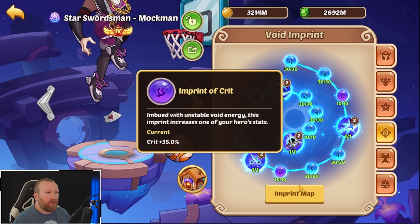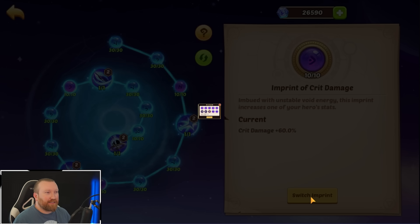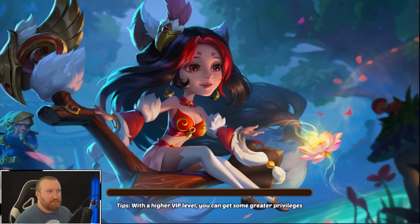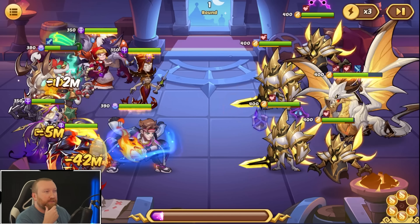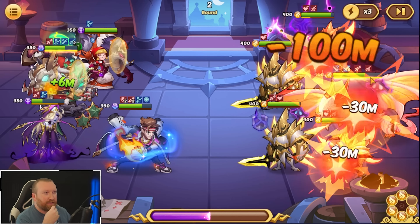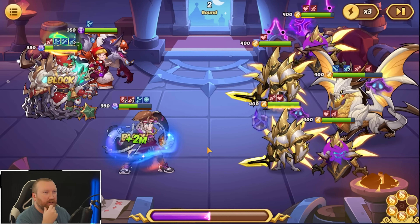We don't have damage reduction on — that's why he's melting so fast. Let's change the crit damage to block so he has an insanely high chance to block. Maybe this does something for us — that'll also make him transition a little faster. That's actually good damage. We have to somehow get a second active off on Aspen. The taunt does help protect him.